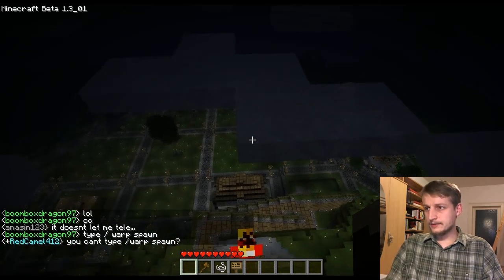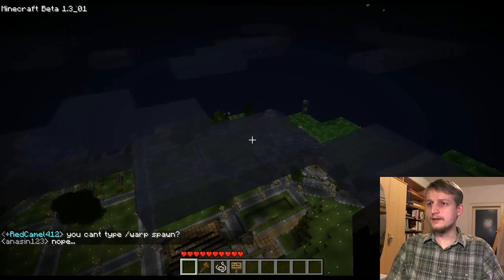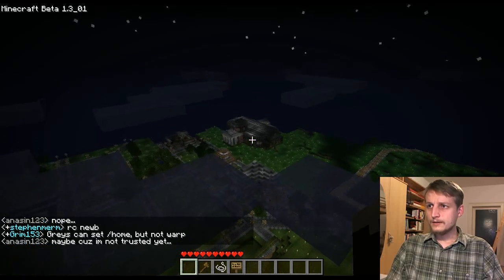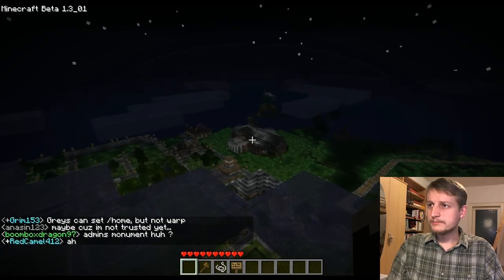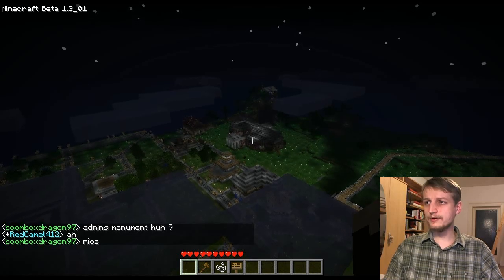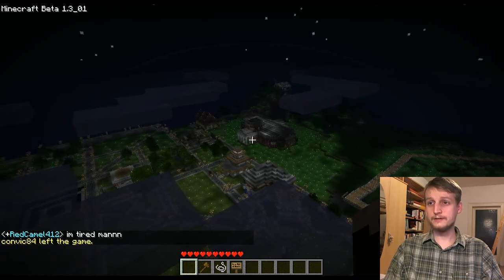You can switch to the very far distance view and then you would see the whole spawn town. There is a very nice building which I have been building with Steebles — it's supposed to be the town hall and is a replica of the Thomas Jefferson Monticello house.